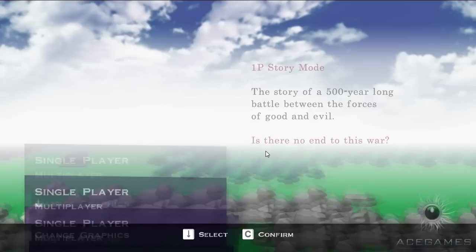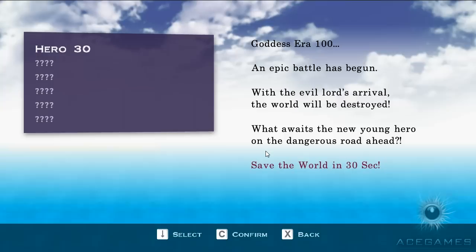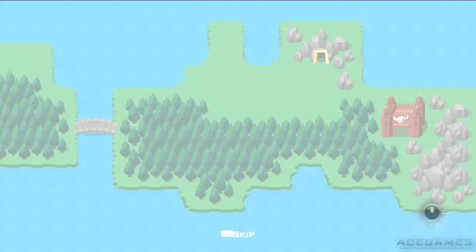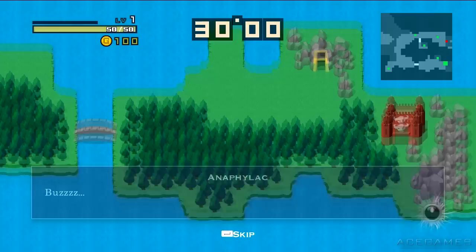It came out on the Xbox Live Indie Game service quite a while ago and it was obviously good enough to make it on Steam. So basically you've got your different modes which you have to unlock by completing the campaign, and I'm just going to skip forward past all the tutorials and on to a later one. Basically you've got 30 seconds to defeat the boss.